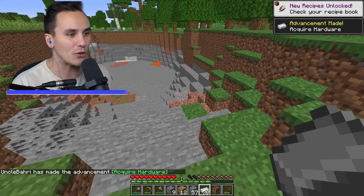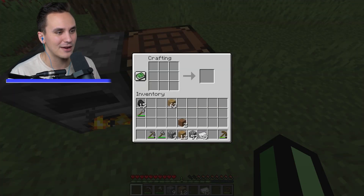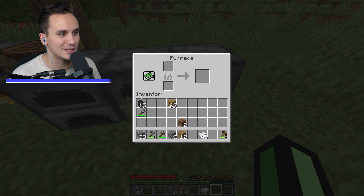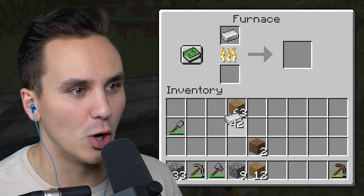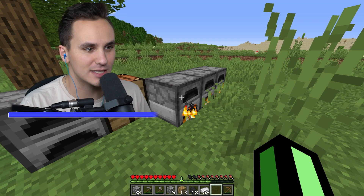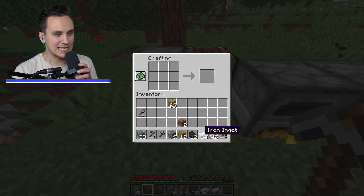If I take a crafting table out and craft a few more furnaces, then inside each furnace one piece of coal — boom, boom, boom — we get 16 iron ingots from each furnace. That's 16 times 3... 16, 32, 48. That was embarrassing.